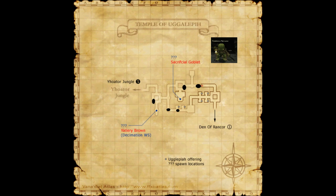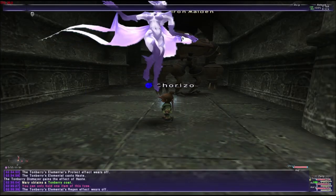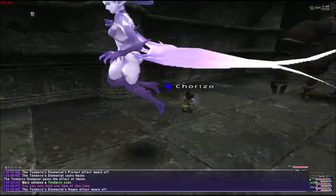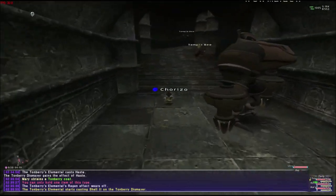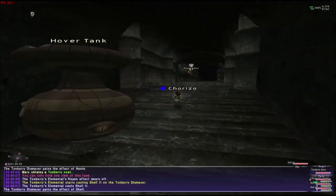We're going to the Tomb Raider Pursuers — that's the location where they are. When we kill them, we're going to look for the Flickering Lantern. The Flickering Lantern pops SuSu, the NM, and he drops the Thief Knife. I've put the location on the map.